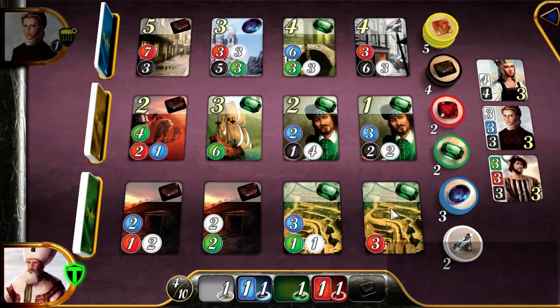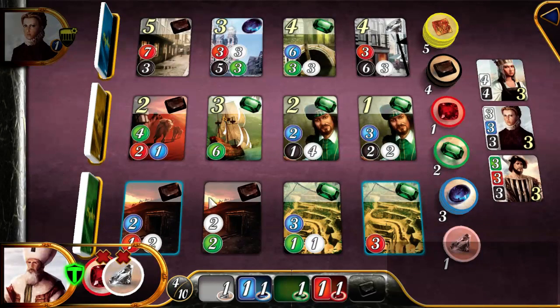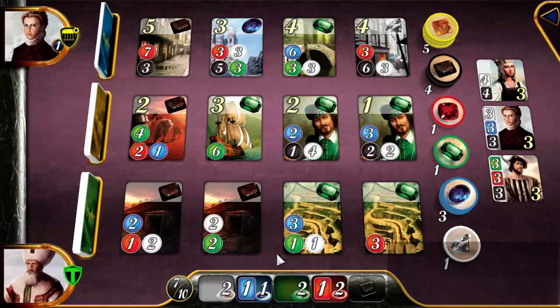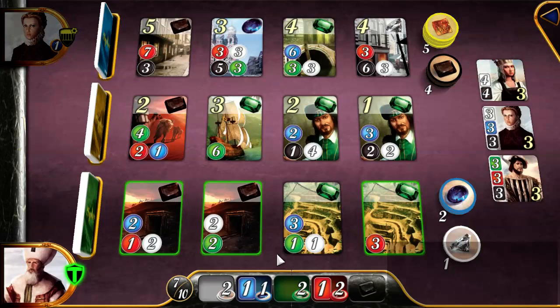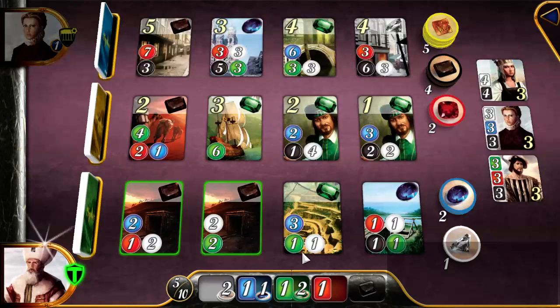I can't purchase any of these at the moment, so maybe I take a red — that helps me obtain this card. I've already got enough blue. I need a white to get that one, and a green. This makes me eligible to grab a number of cards in the bottom row. Let's take an emerald one, because emeralds can be used to help acquire some of the other ones.